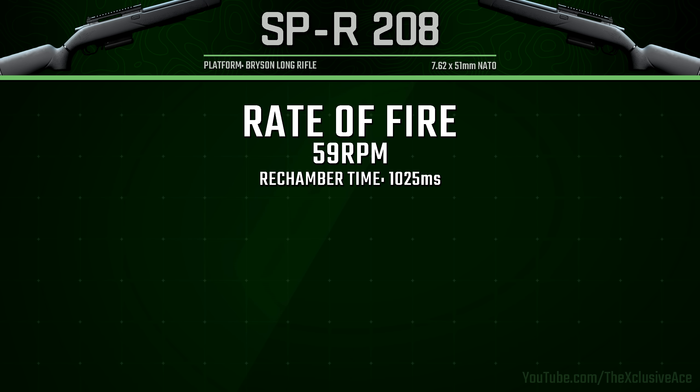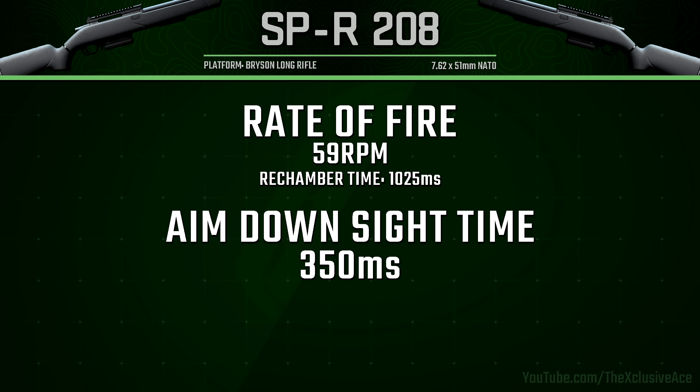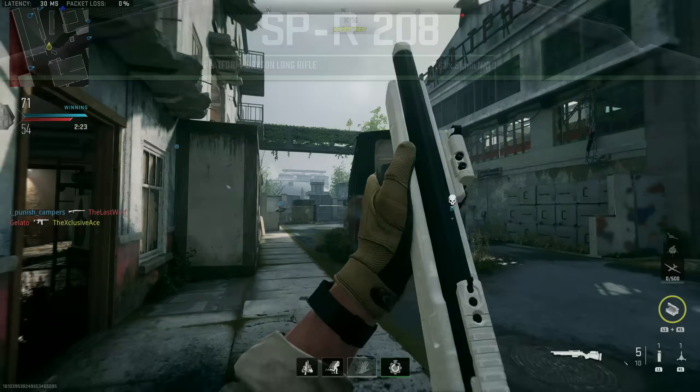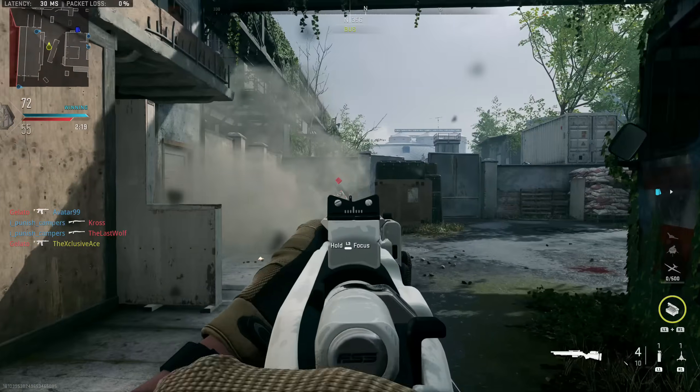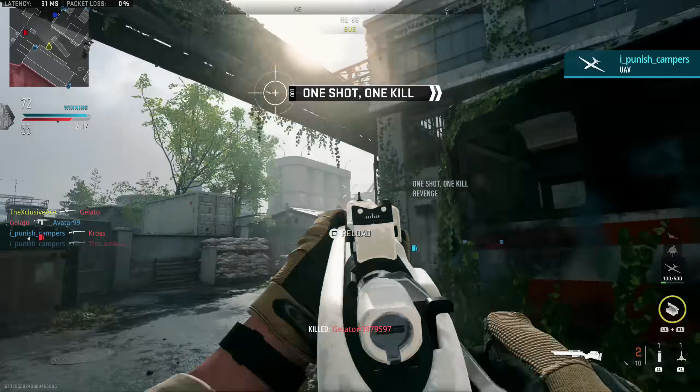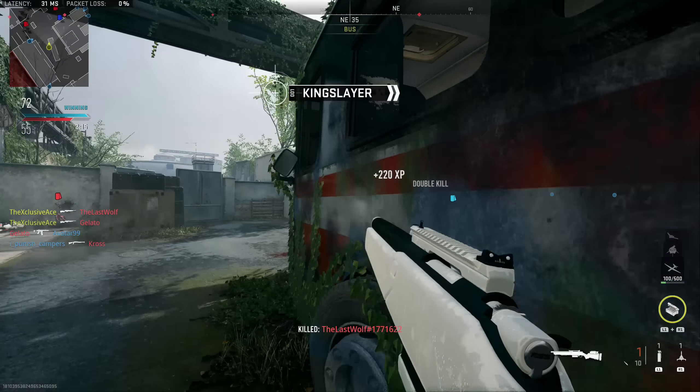One of the most important stats for a one-shot kill precision gun in this game is our aim down sight time, which is 350 milliseconds with this gun. This is technically the slowest out of the one-shot kill to the body marksman rifles in the game, but it's still quite fast for a one-shot kill weapon — especially when you compare it to the actual sniper rifles.